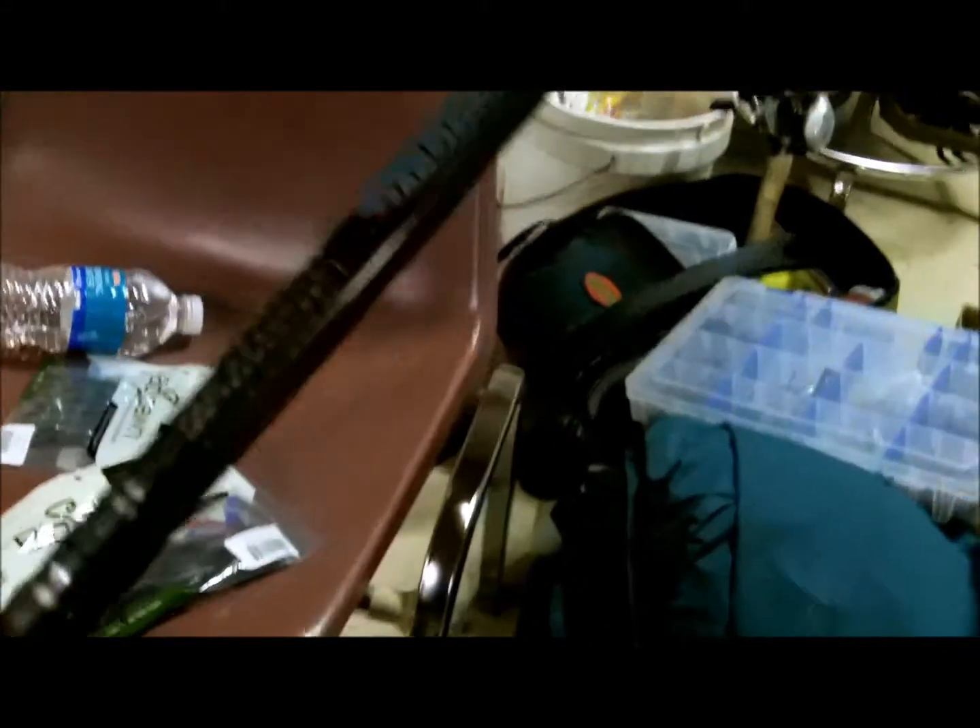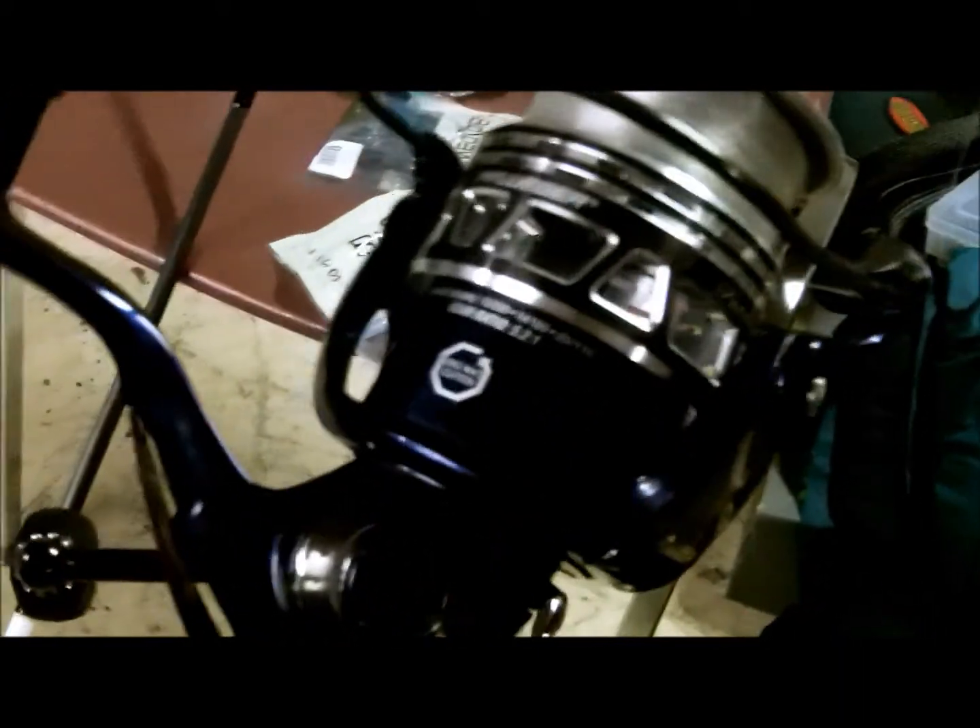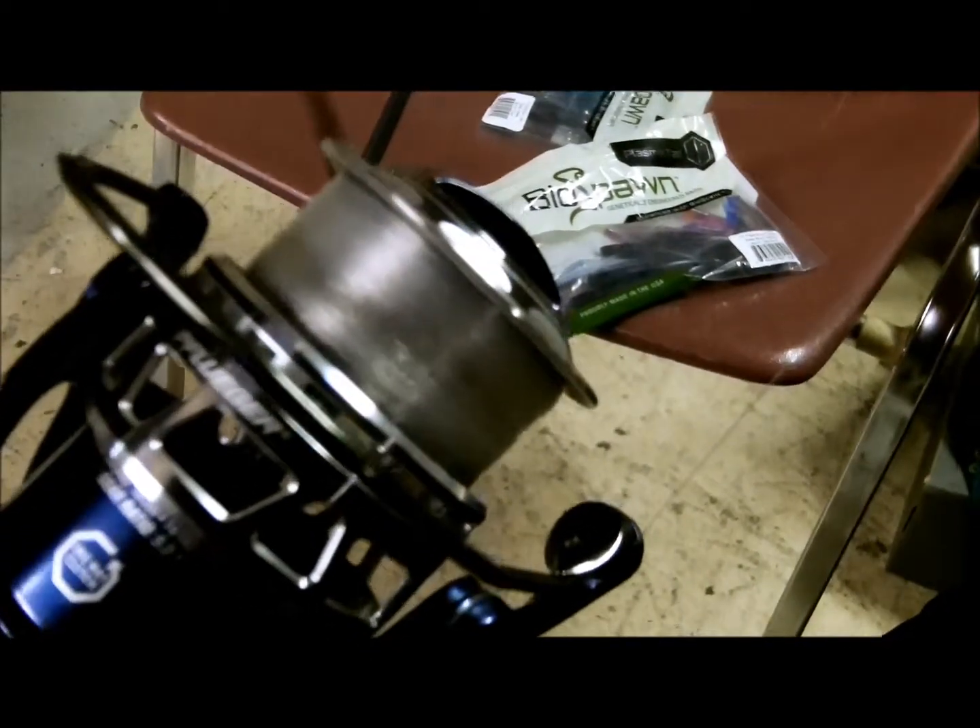What I was using was a St. Croix seven foot medium action Avid rod, and the reel was a Pflueger Patriarch. The line I was using was eight pound Stren Fluorocarbon. Just throwing an eight ounce drop shot weight and I was just nose hooking it, as you can see. It's a very durable soft plastic — if you haven't picked any up yet, I recommend you doing so. They do catch fish, as you can see, and in my last tournament I ended up catching all my fish on these.